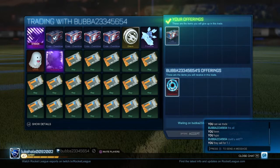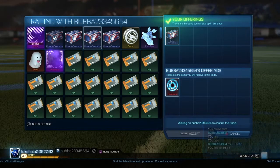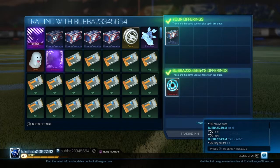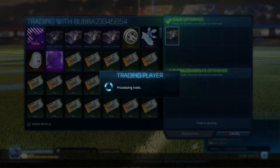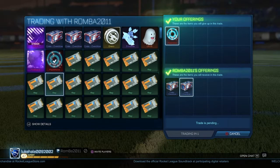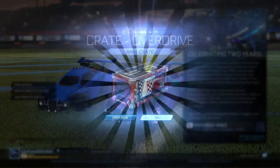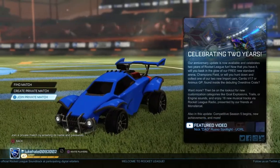I then bought another Hypernova for one crate — you have to pull the spiel about saying it only sells for one, which it doesn't, but a trader's a trader. I bought it for one crate and then sold it for two crates. So now I've made five crates in total, which is quite good starting from nothing.